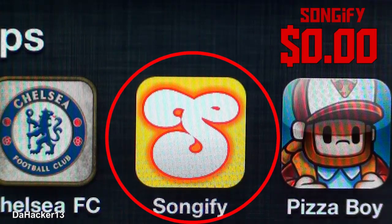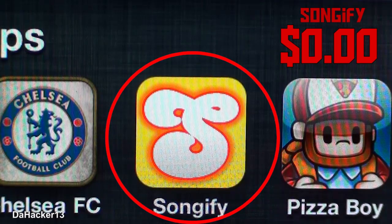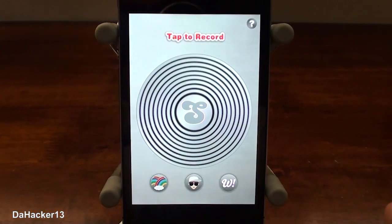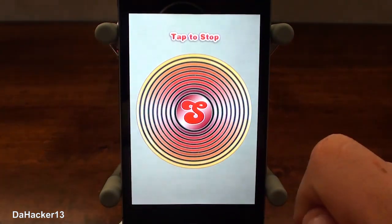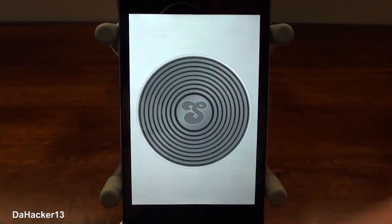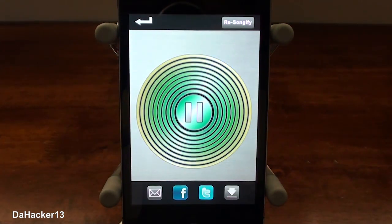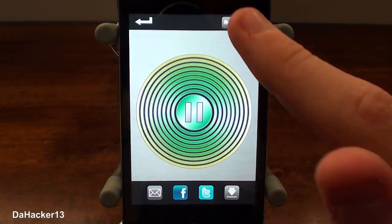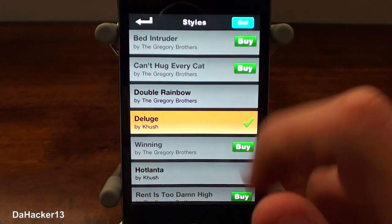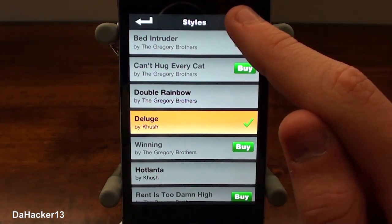The next application is called Songify and currently it is free in the App Store. I'm sure all of you have heard of this before. It basically lets you record your voice and then creates it into a song using built-in tunes in the app. I'll show you right here: 'I am DAC13, your source for iPhone hacks.' As you can see that sounds really cool, and you can change the tune and also buy other tunes in the app.